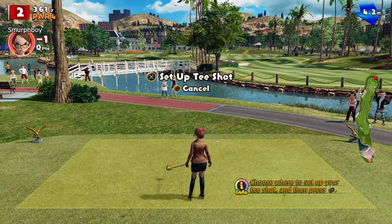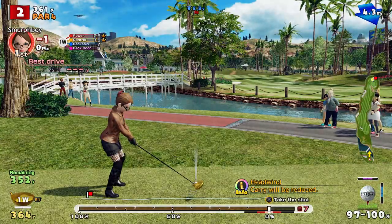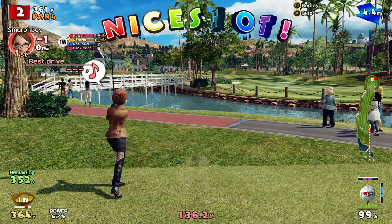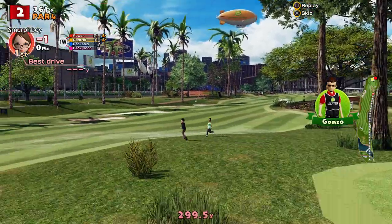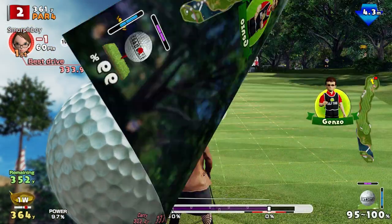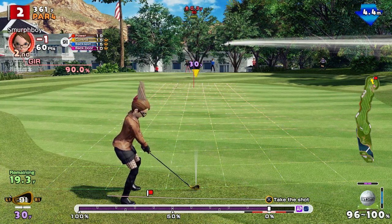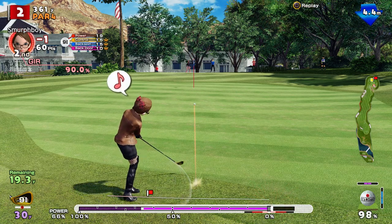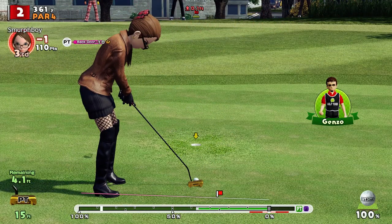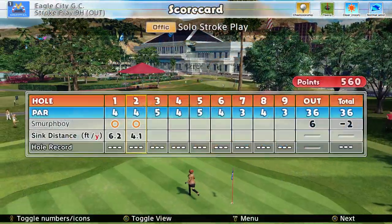Hole two's a par four. My problem is it's tucked right up there. I think I just avoided that tree, but didn't avoid that one. Lucky — we're on the fringe, gives ourselves a chip and run opportunity, so let's get the nine iron out. Teeny cups though, so this is super difficult. It's not going to have enough legs. Shame. However, pretty straightforward birdie putt. It's a birdie birdie start, which with teeny cups is not a bad thing.